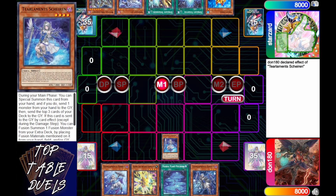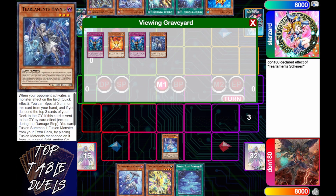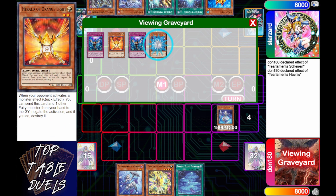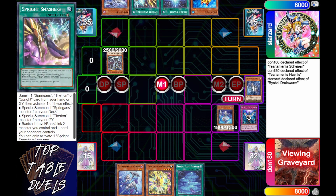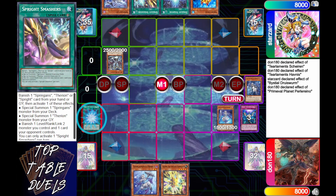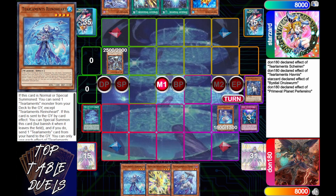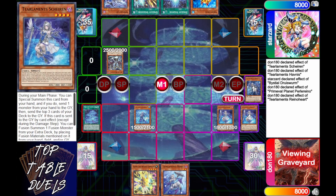Dawn's immediately going to activate his Shiren, probably ditching — doesn't ditch the Kel, but instead ditches into the Havness. He hits a Herald and obviously the Havness that he got for effect. So Starzard is going to chain Druid's Worm on the Havness and shut that down. Now we're going to activate Perilino, probably going to grab ourselves the Rhino Heart — the only one we don't have yet. Normal Summon Rhino Heart, activate effect, sending down the Shiren.